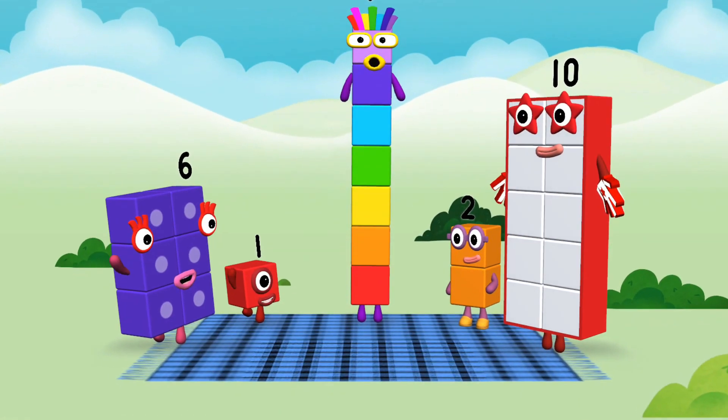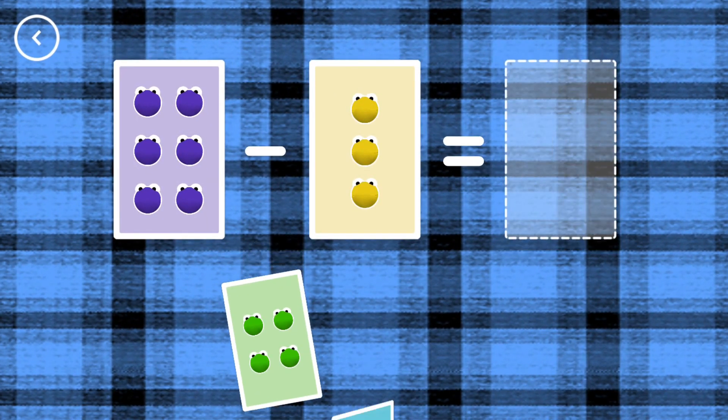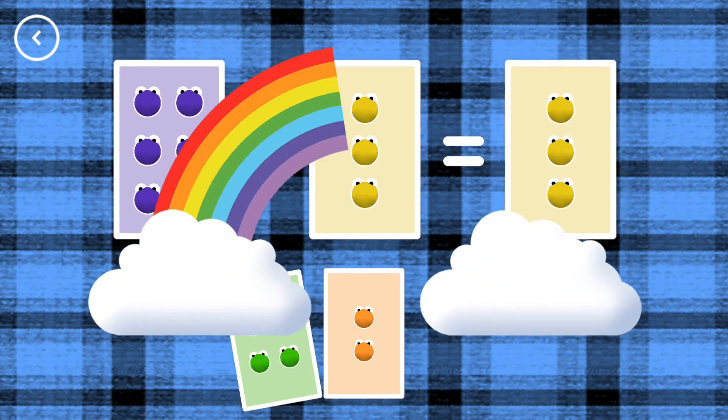Hello! Hello! If you start with this many and take away this many, how many are left? 3, 6, minus 3, equals 3. Correct!